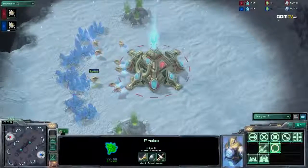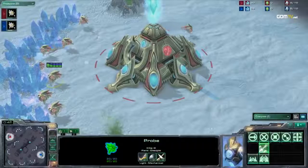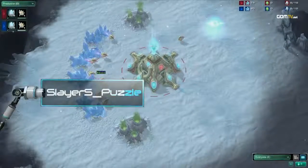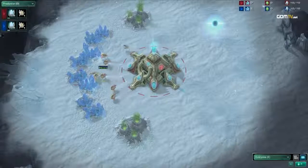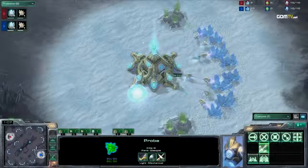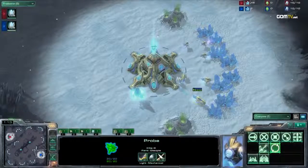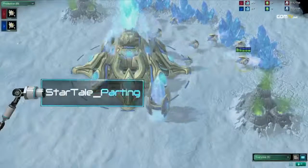In the upper left starting location, we have our Protoss player winning game number two. Will he win game number three? He is Flare's Puzzle. Across from him on the map, in the bottom right, losing that second game but also showing his blink, tipping his hand. His ID is Totu Potu.